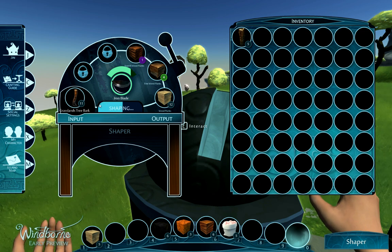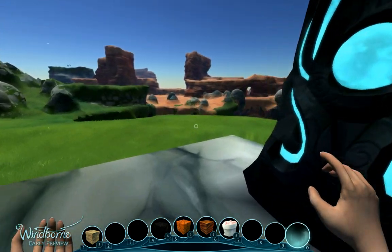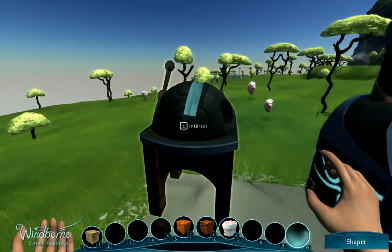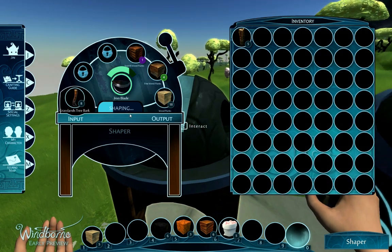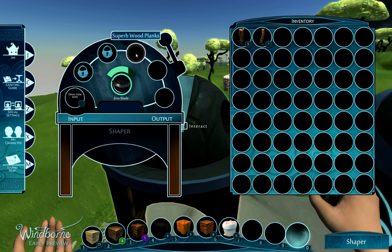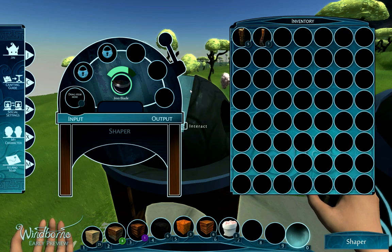At any time, you can close the shaper interface and walk away. The shaper will still be doing the job until either the blade breaks or it runs out of input items. But if you want to stop it in the middle of a job, just select the item you have inputted and take it out. As you can see, it stopped shaping. I can also right-click the boxes and put them into my action bar or into my inventory. That basically covers using the shaper.